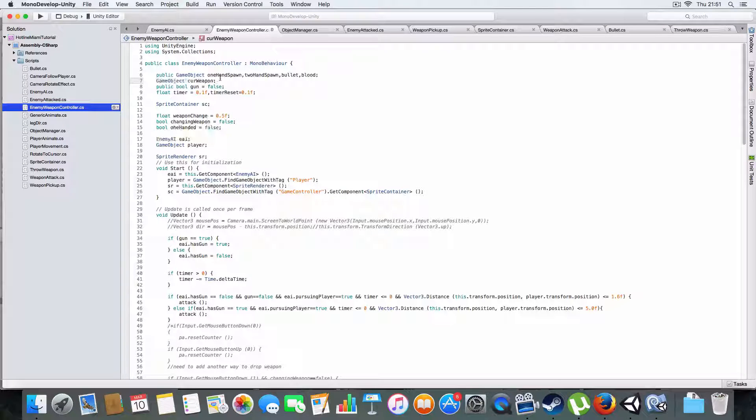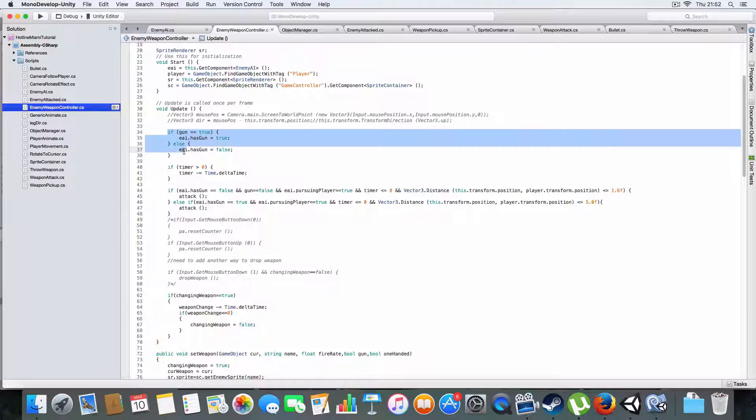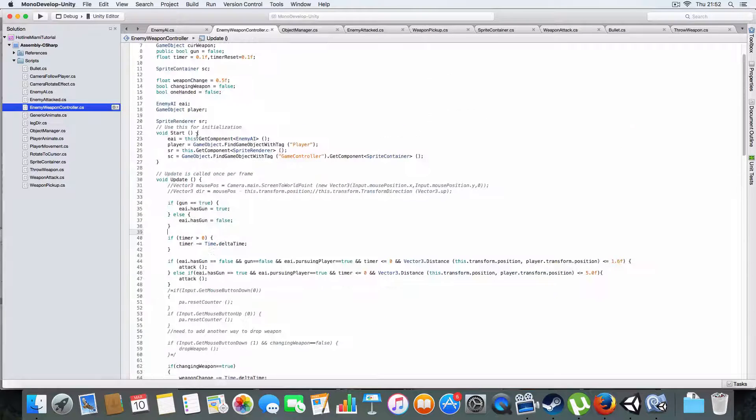It has the two spawn positions and blood, bullets, stuff like that. It also stores the current weapon that the enemy has, which is used by the enemy AI script as well when it's searching for weapons. It has the timer and timer reset, all pretty much the same. It has a reference to the AI script as well, which will be on the same object. Basically, if it's got a gun - which is set to true when you pick up weapons - it sets the enemy AI script's has_gun to true or false, which dictates whether it should charge the player or stop and shoot at a certain distance.